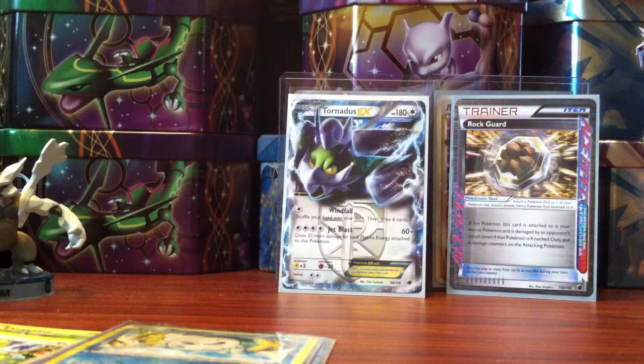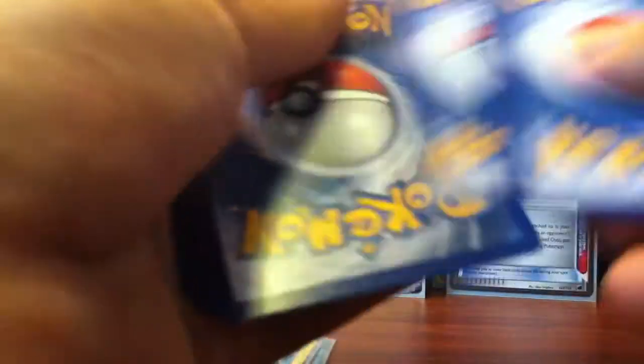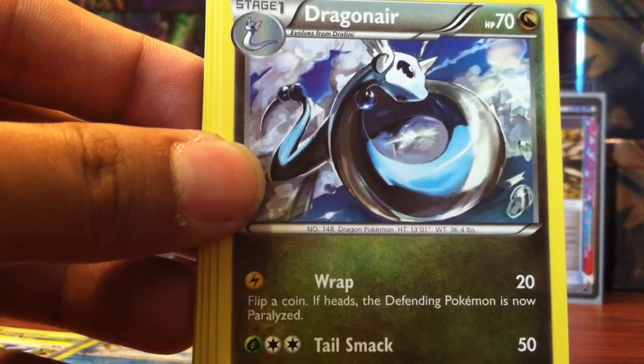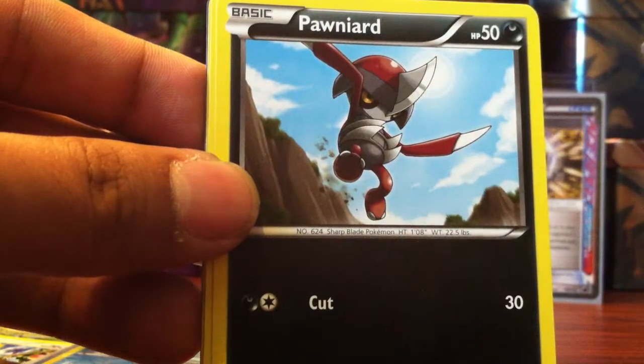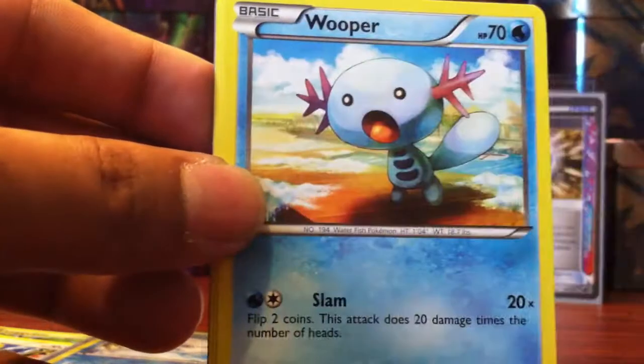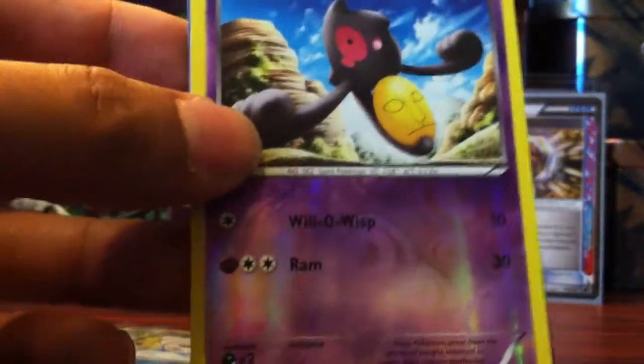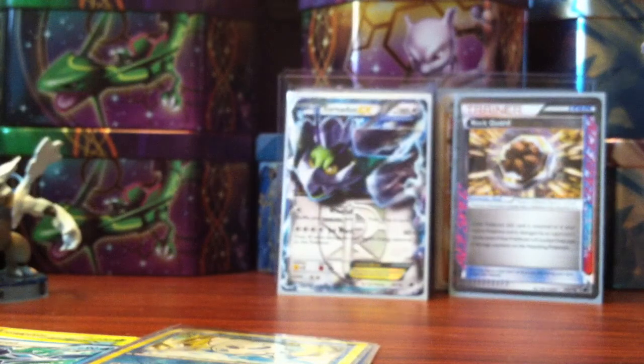And lastly, a Deoxys. I'm very happy with this. Code card — one, two, three. So we start with a Flareon, Dragonair, Onix, Ponyta, Dratini, Wooper, Sneasel, Cinccino. For the reverse we have a Yamask, and for the rare, a Glaceon — nice. Let's sleeve this.